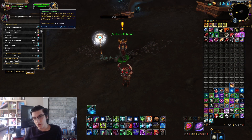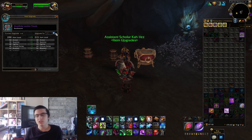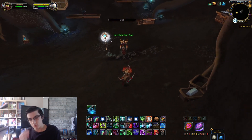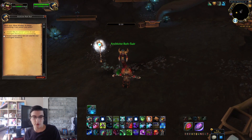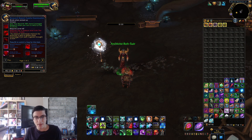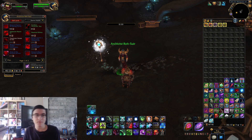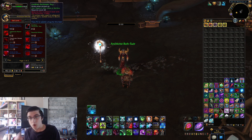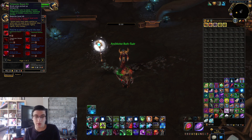You can then go to the item upgrade NPC and use that Cataloged Research to upgrade the gear. Cataloged Research is also used to buy different upgrades. For the most part, this reputation grind will start out very, very slow — you'll gain little Cataloged Research at first. One useful upgrade lets you see which mobs are carrying Relic Fragments, so you don't waste time killing mobs that don't have them.